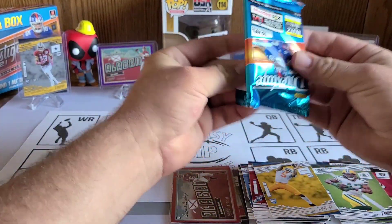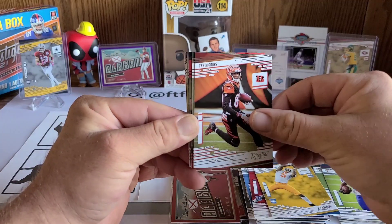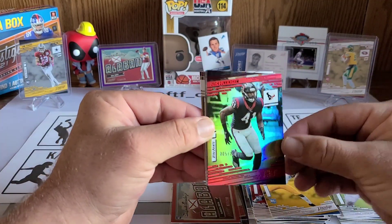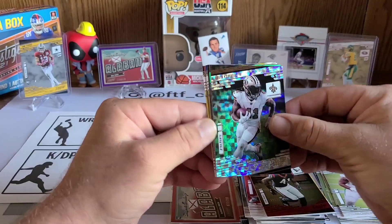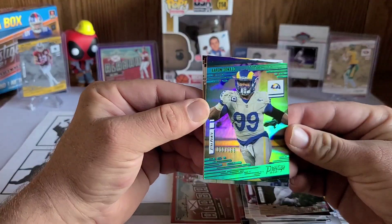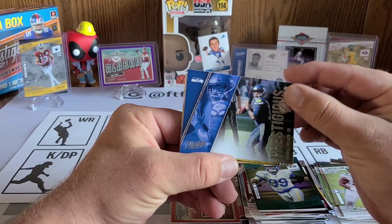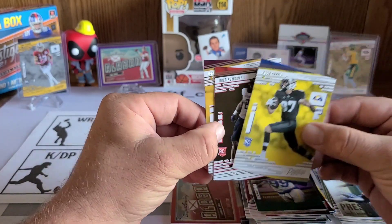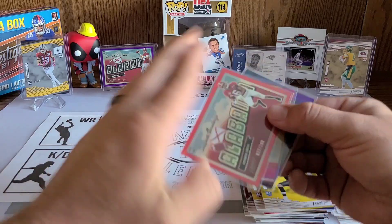Last pack, let's go! We need some more — Emmanuel Sanders, that's not going to get it done. We've got a T. Higgins, Quinn Williams, and our first numbered card in this pack is a Zach Cunningham numbered to 299. Behind that we've got an Alvin Kamara parallel — okay, okay! Now another numbered card: an Aaron Donald — 10 out of 199! Let's go! We've got a Prestigious Pros Russell Wilson, and our rookies: Jacob Harris, Greg Newsome, and John Bates.